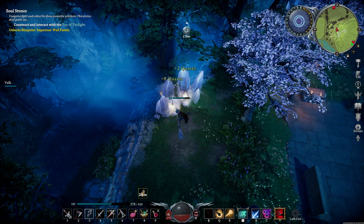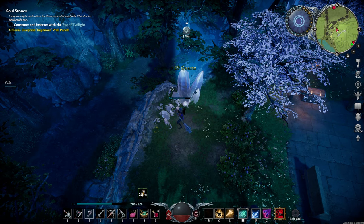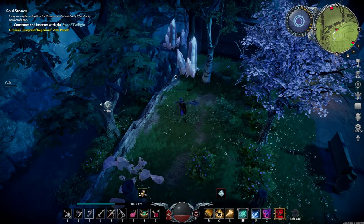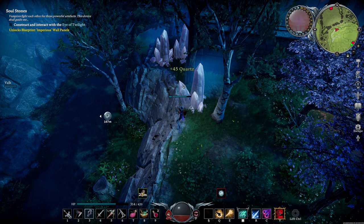Usually you can get between 700 and 900 give or take Quartz, depending on if it's been recently touched by another player or not. Make sure you check the entire Monastery for Chests, along with Quartz, as there's Quartz hidden around the corners in certain locations as well.